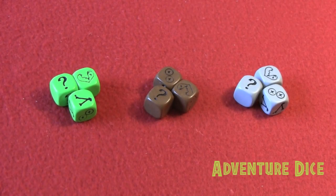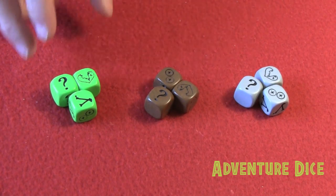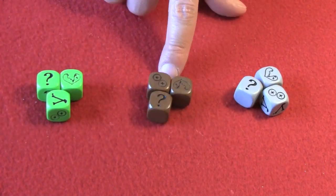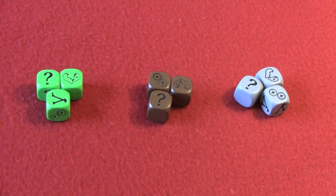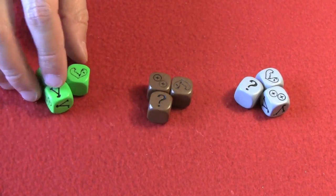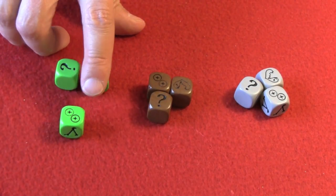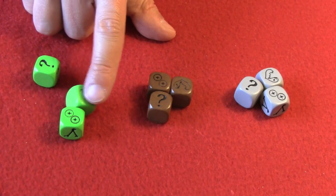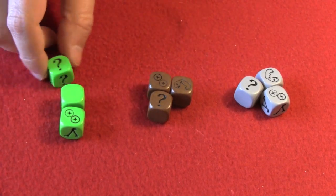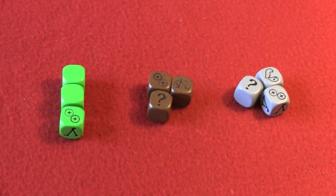As players complete their actions, they may need to roll dice to find out if they've been successful. The dice are divided into three sets of three different colors — green for exploration, brown for building, and gray for resource gathering. A checkmark is a success result, two circles with plus signs mean you've failed but gain two determination tokens, a broken heart means you've taken a wound, and the question mark means you'll draw an adventure card of that corresponding type.